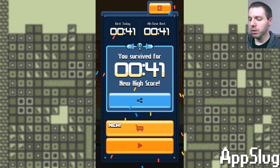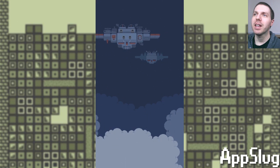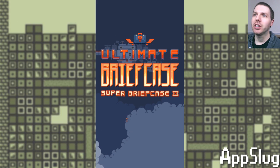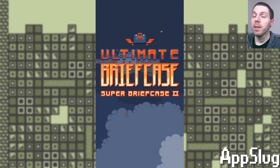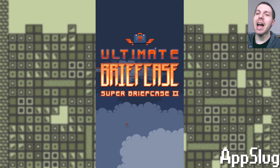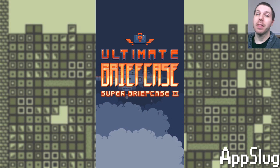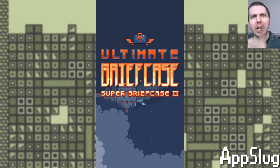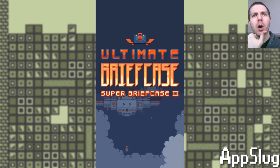Anyway, this is Ultimate Briefcase, Super Briefcase 2, on the Google Play Store. And if you think it's interesting, I definitely recommend going to check it out, because damn, it looks pretty cool. That being said, this is App Slug. I am Attack Slug. Thanks for watching. Tune in every day for more videos, and I'll see you next time right here on this channel! And I'm out!